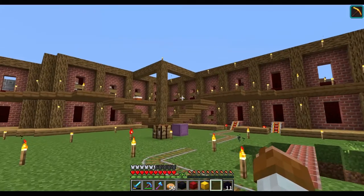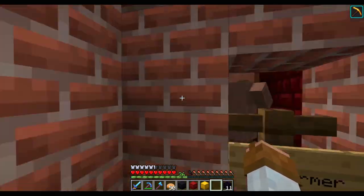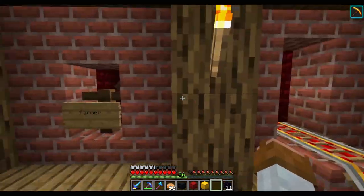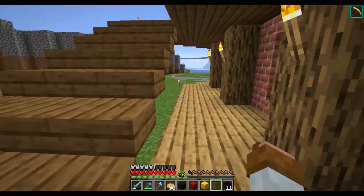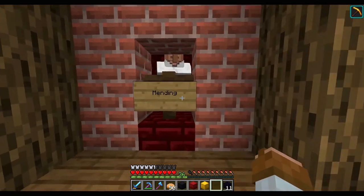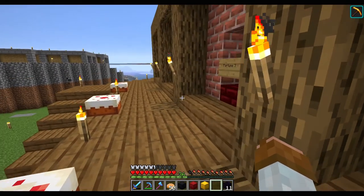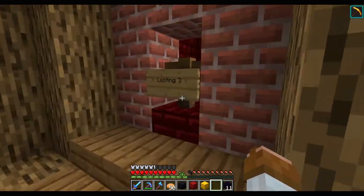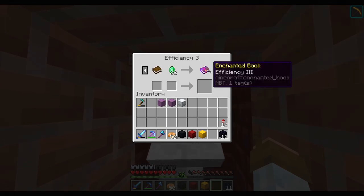Last episode we started the design of this trading area. I've gotten a few villagers in here, which is all good. Down here I'm thinking all the way from here down we're gonna have farmers and easy access to emeralds. Down this way we'll have different types of brown coats. Up here we have a mending guy — mending books for 18 emeralds, which is a very good price. Then we have a Fortune 3 guy, feather falling, impaling, channeling, efficiency 3, looting 3, and all that good stuff.